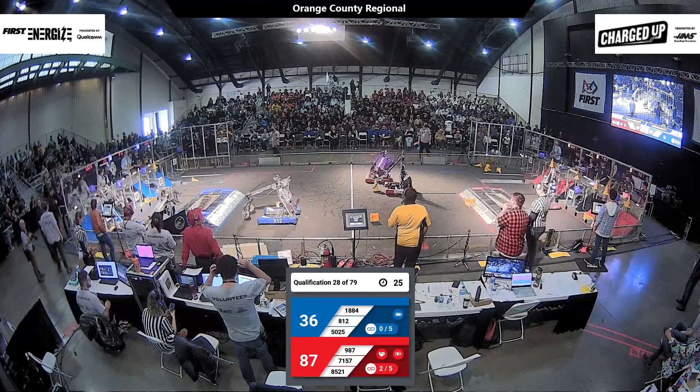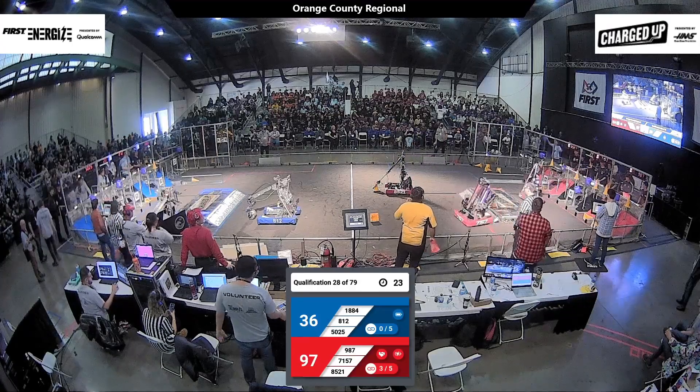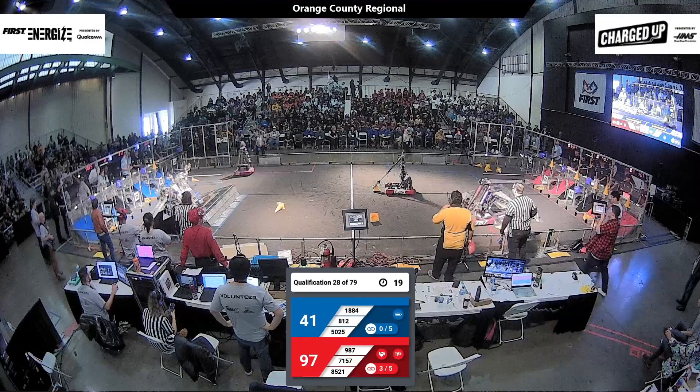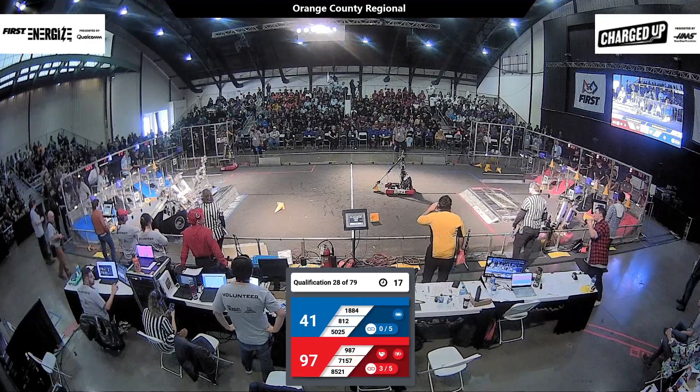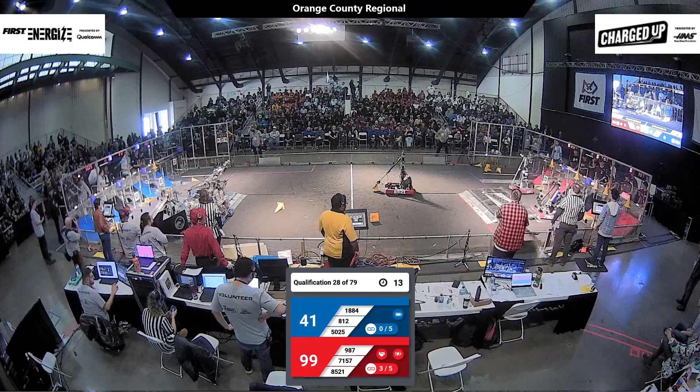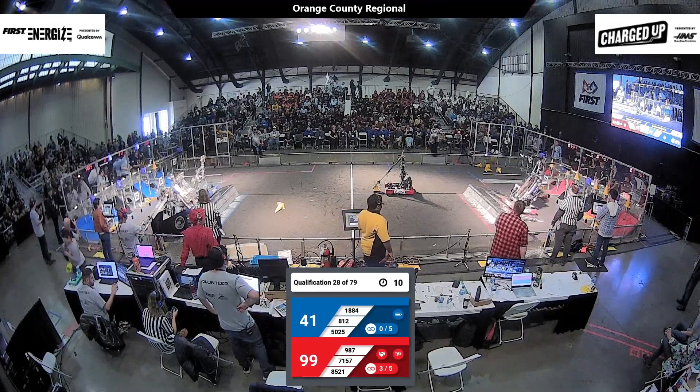8521 is stopped in the middle of the field; hopefully they can get something going pretty soon. But the red alliance does have a pretty hefty advantage now. We're going to see teams heading towards their charge stations. 812 and 1884 are on top of the blue alliance charge station — can they get it level with 14 seconds left? 7157 is doing the same on the red alliance side of the field.